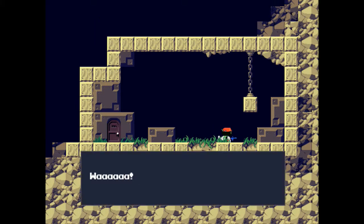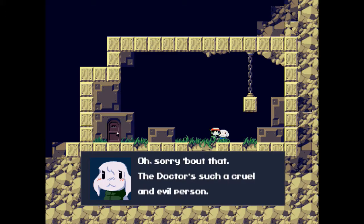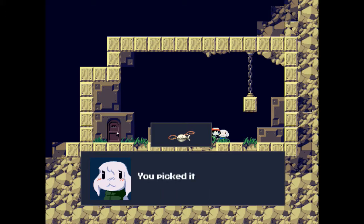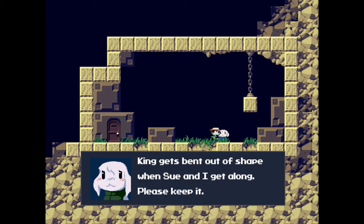Let's talk to the little runt. 'Wah! Oh help me, help me! You're not the doctor? Oh, sorry about that. The doctor's such a cruel and evil person. He shows up from the village and kidnaps Mimiga - at times even killing someone. This doctor, he killed my older brother. That pendant! Sue gave it to me! But I don't want it anymore. King gets upset when Sue and I get along. Please keep it.'